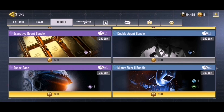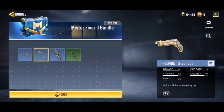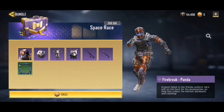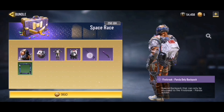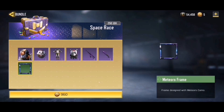Now moving on to the two brand new bundles: the Mr. Fixer 2 bundle and the Space Race bundle. Starting with the Mr. Fixer bundle — there are a couple of blue skins and one green rarity skin. The blue Steel Cuts skins look cool, but the guns in the bundle aren't ones I personally use so I don't think it's really worth it. The Space Race bundle is super nice — it has the Firebreak Panda skin, the Firebreak headgear, body, and backpack, as well as the UL736 Meteor Showers, a knife skin, and a Meteors frame.